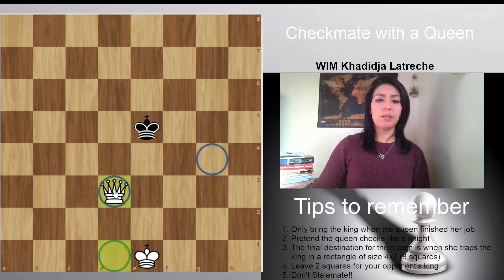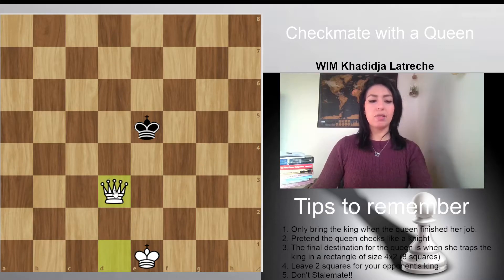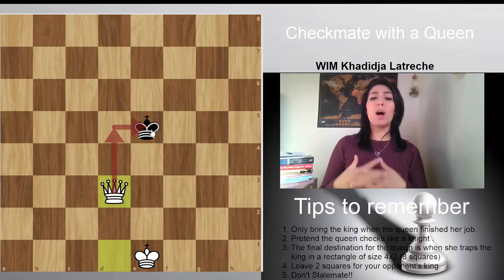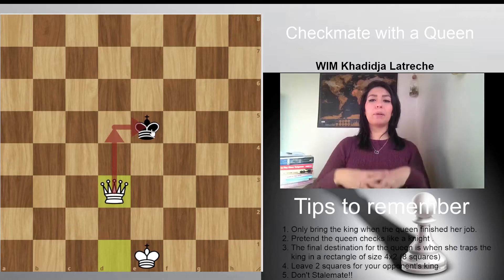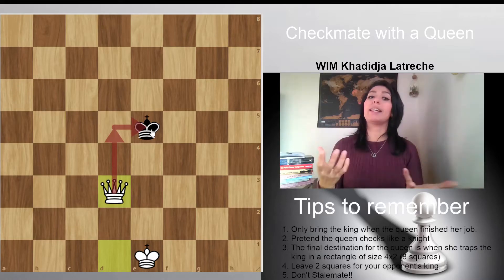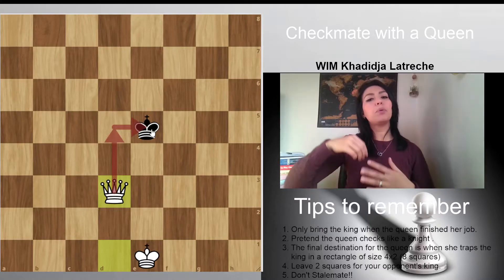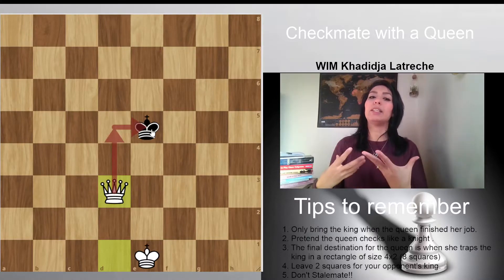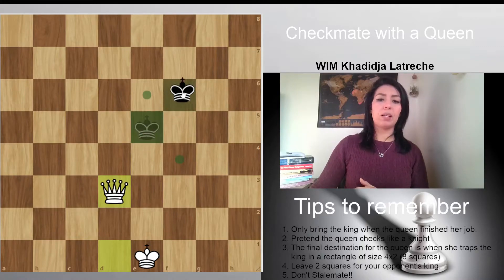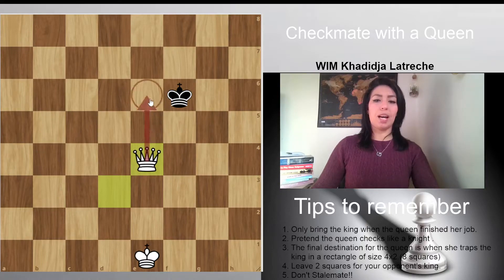So let me do queen to d3 — and you can see that is a check, pretending to be a check. Why do we do that pretending-to-be-a-check move? Because most beginners try to trap the king by putting their queen right beside him, and that way the queen gets taken. So that's check — king goes here, and I'm going to follow him, and that gives me another check with the queen.